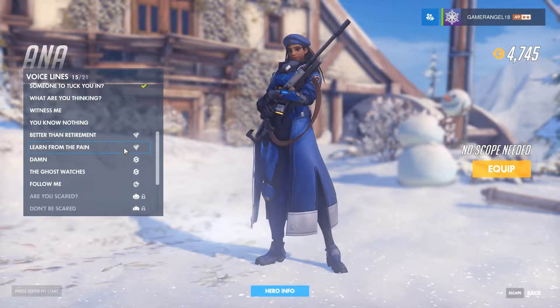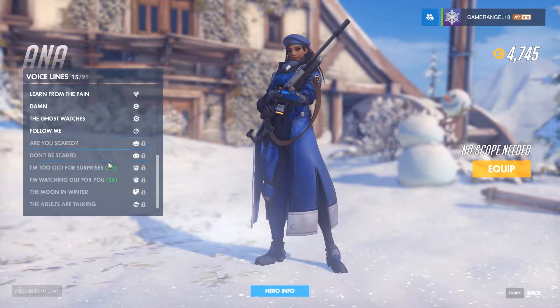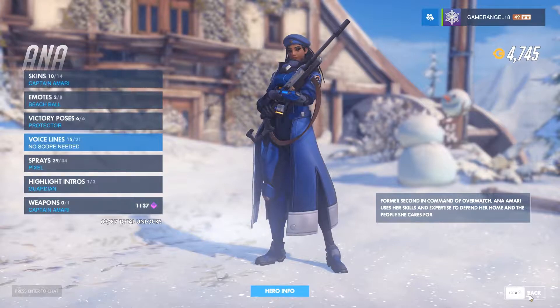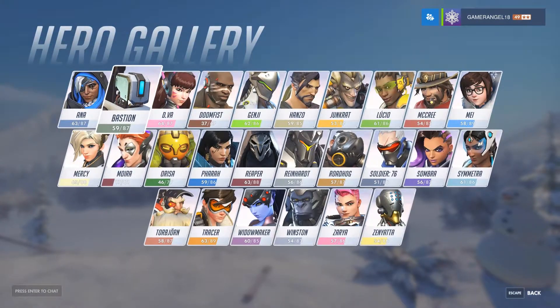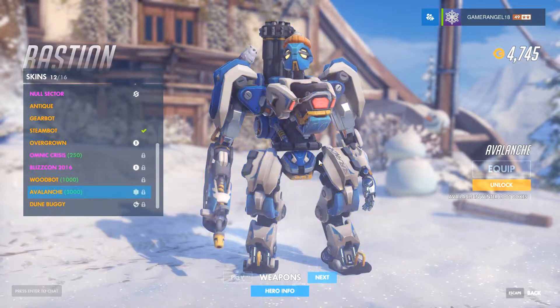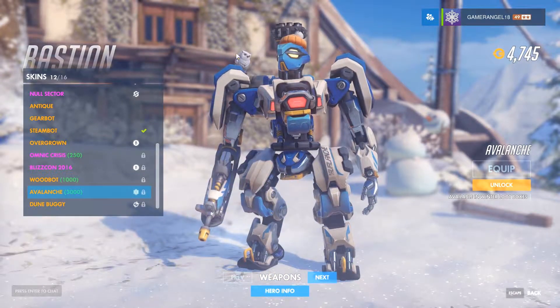They all have their old victory poses, voice lines, and everything else. As you can see here, the price is much lower for the old ones — the old one is 25, but the new one is 75. Bastion has also got a new skin called the Avalanche, which is all right.